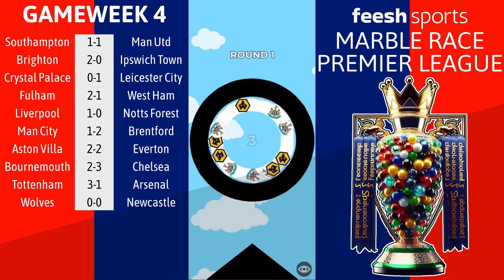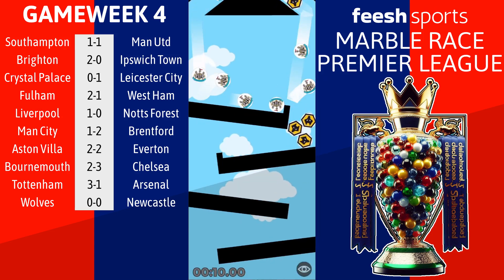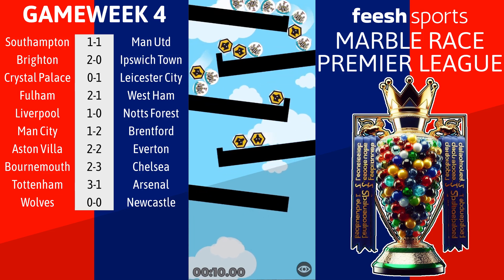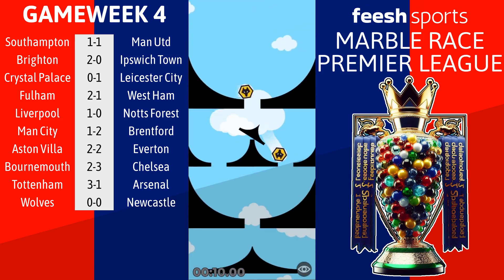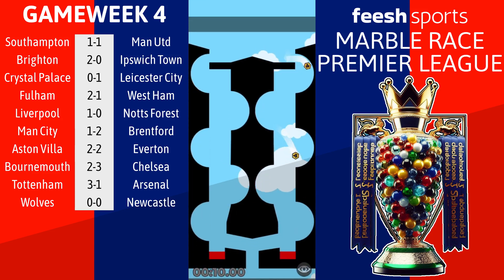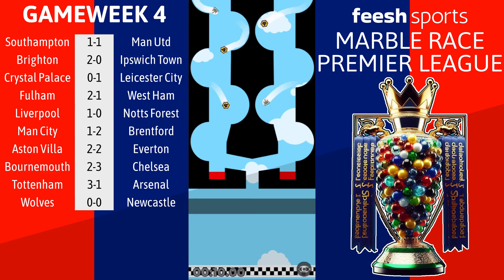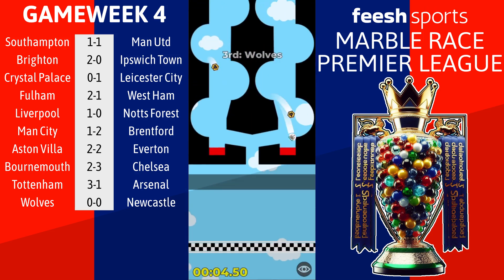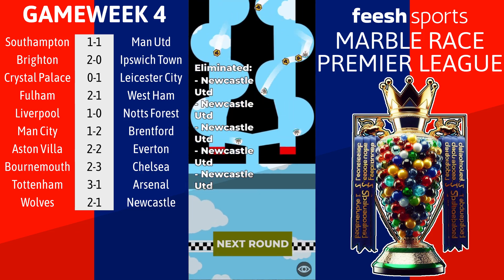The final match of Game Week 4 sees Wolves at home to Newcastle. Wolves with 4 points from their first 3 games, Newcastle currently on 9 points from 3 games - 6 goals scored, none conceded - the only team in the league yet to concede. With Wolves storming away, looks like this might be the end of Newcastle's clean sheets. Can Newcastle find a way to make it 12 points from 12? Newcastle sneak one in to make it 1-1, but then it's 2-1 Wolves. This one finishes Wolves 2, Newcastle 1.